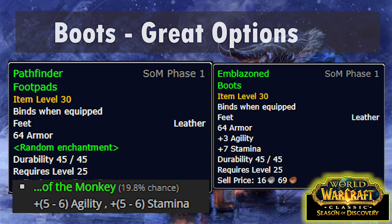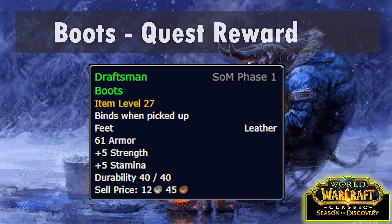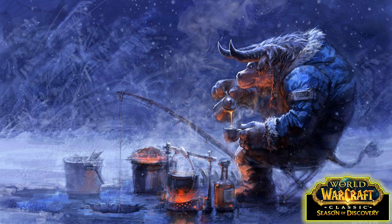As for the Alliance, you have a bit of a harder job, but there are two reasonable BOEs for you. The Pathfinder Boots unfortunately don't roll Bear, so you can't get Strength/Stam, but you can get off the Monkey for Agi/Stam. There are also Emblazoned Boots, which are almost as good - they just have a little less Agi, a little more Stam, and overall less stats. For quest rewards, there's really only one worth talking about: the Draftsman Boots from the Garenzo Wrench Whistle quest in Stonetalon Mountains, accessible for both factions. Note though that this competes with the Engineer's Cloak, which is also a cloak quest reward option and especially useful for the Alliance.